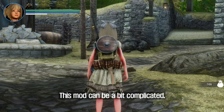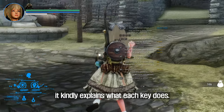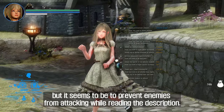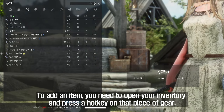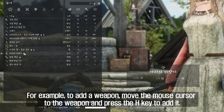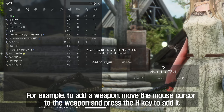This mod can be a bit complicated, but if you select 'Enter Edit Mode' it kindly explains what each key does. Bullet time is activated during this, seemingly to prevent enemies from attacking while reading the descriptions. To add an item, open your inventory and press a hotkey on that piece of gear. For example, to add a weapon, move the mouse cursor to the weapon and press the H key to add it.